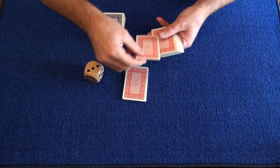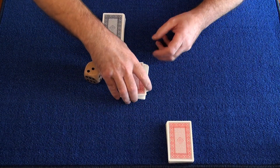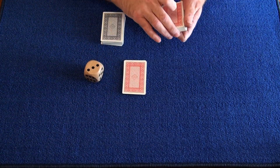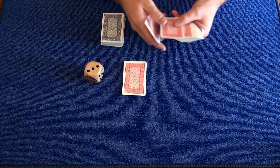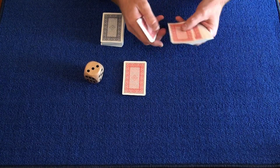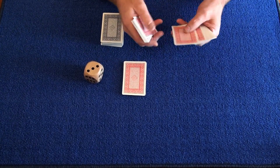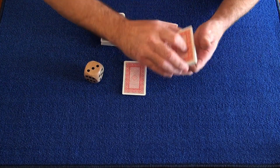Now we're going to put three on. One, two, three. Okay, put the rest of the deck here. Actually, I need 20 cards out for this because it's a number from 1 to 20. 1, 2, 3, 4, 5, 6, 7, 8, 9, 10, 11, 12, 13, 14, 15, 16, 17, 18, 19, 20. Okay, we'll put them there.